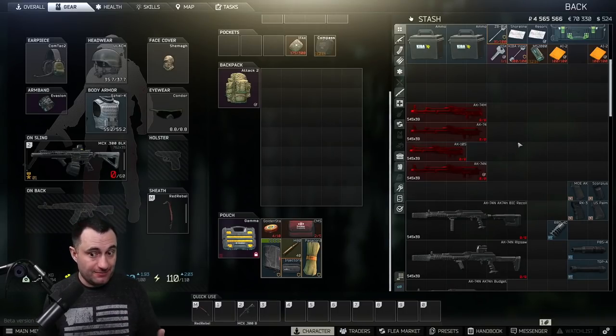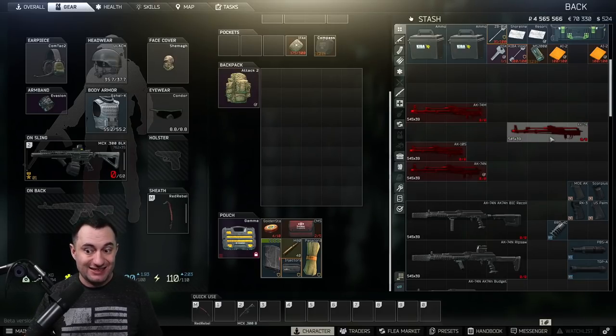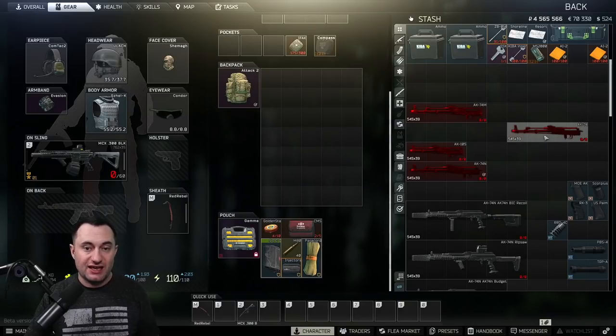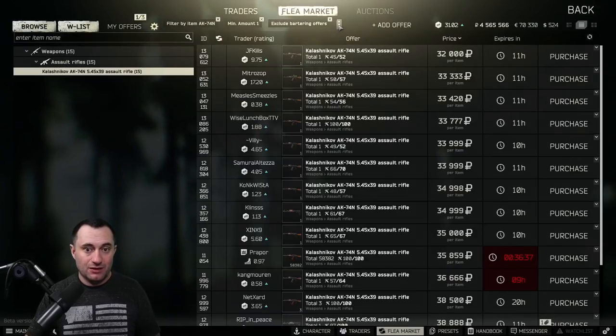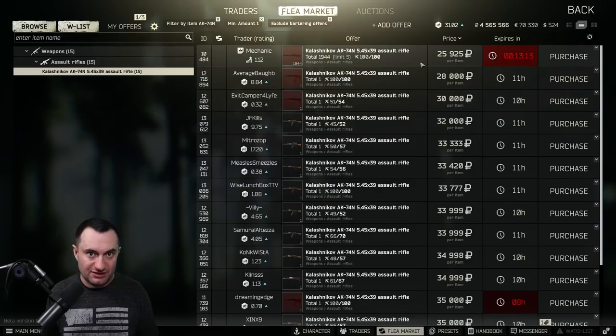You have the AK-74M, AK-74, AK-105, and the AK-74N. I always use the AK-74N. The stats don't differ a lot between that and the AK-74 - if you look here the stats are basically the same, you get one more out of the AK-74N. Some people say use the AK-74 because it's cheaper, but once you get Mechanic Loyalty Level 3 you can buy an AK-74N from him with no parts on it, base model, for 25-26k. This is what I always go off of - it's easy, it's cheap, and you don't have to worry about durability or missing parts.